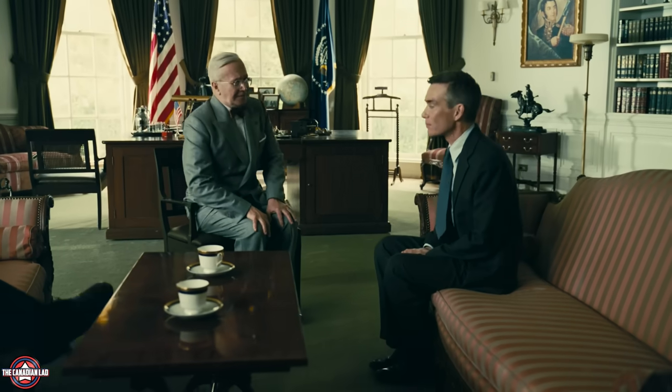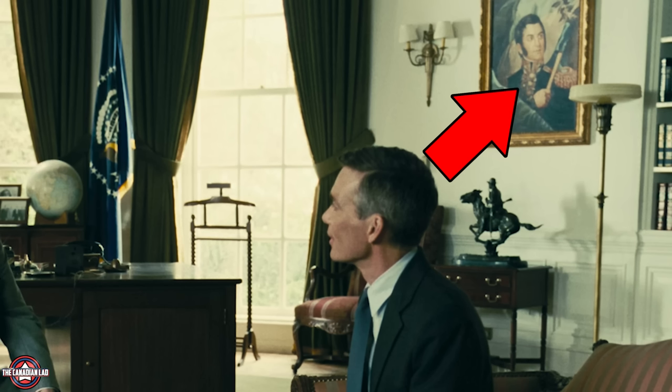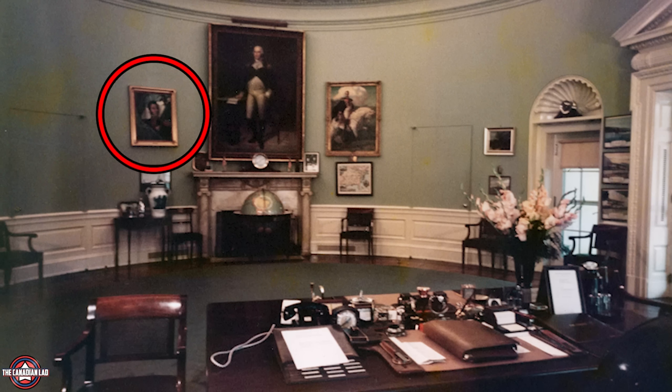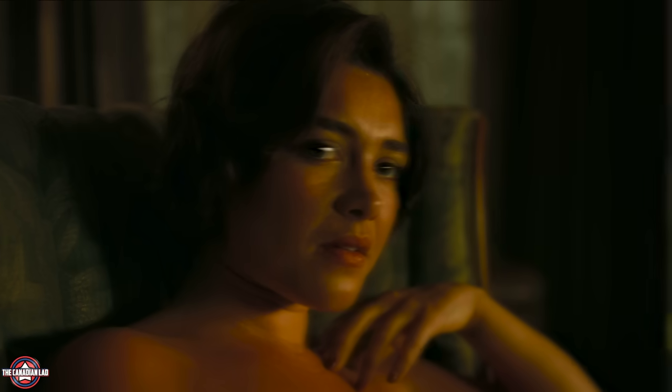Number 5. When Oppenheimer meets with President Truman in the Oval Office, notice a particular painting — this is a painting of José de San Martín, an Argentinian hero of the War of Independence. President Truman actually had this painting in the Oval Office.